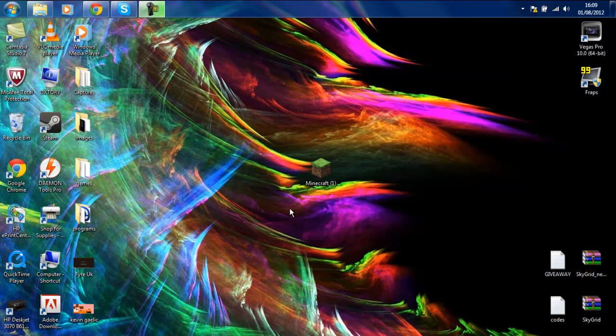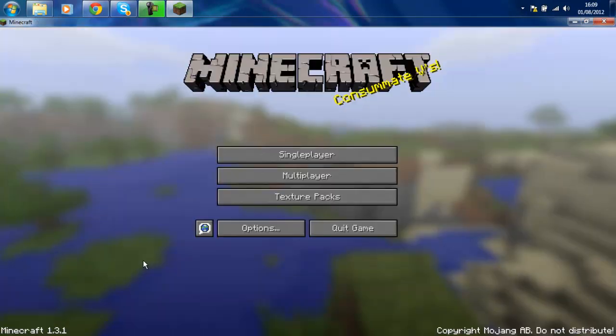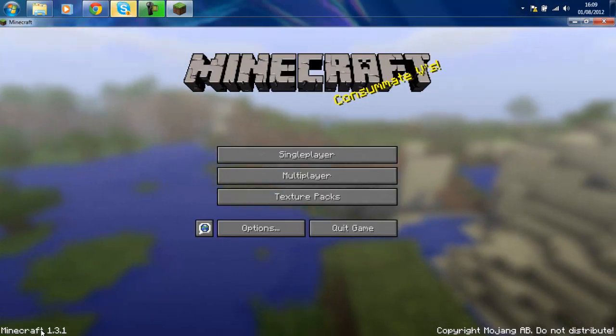Hello everybody. In this tutorial I will be showing you how to downgrade from 1.3 to 1.2.5. First off, what you want to do is open Minecraft, log in, and you want to look in the bottom left corner to see what version you are on.